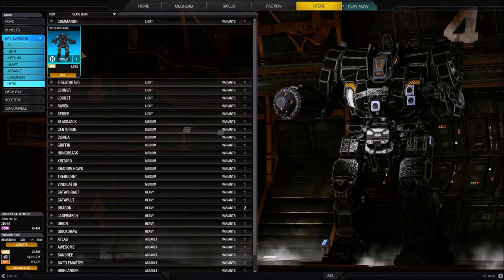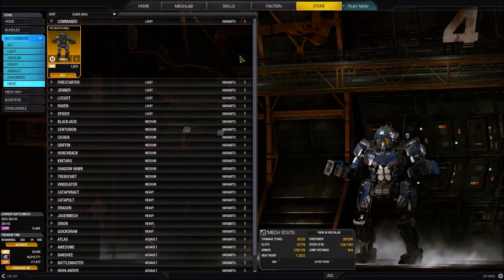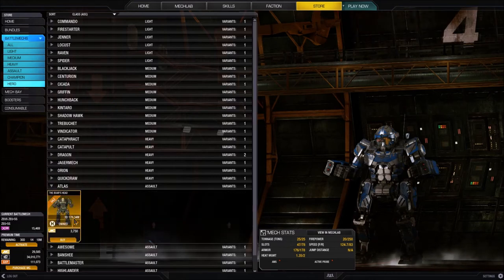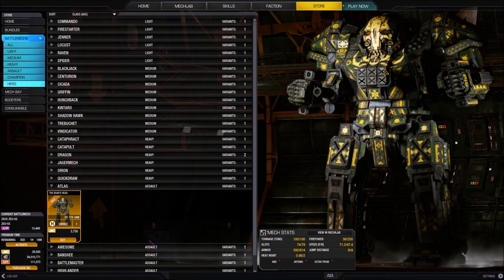Hero mechs also come with a unique paint job. If we click on the Death's Knell we can see the picture on the left changes showing his unique paint job and camo pattern. For a more impressive example, let's look at the Atlas Boar's Head - you can see it has a very detailed paint job with lots of yellow and patterns, including a stylized boar's head. So when you purchase a hero mech you get a permanent C-bill buff, a special paint job, and a unique hardpoint layout.